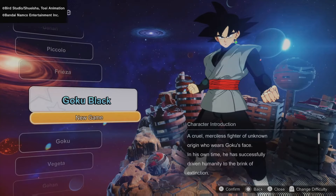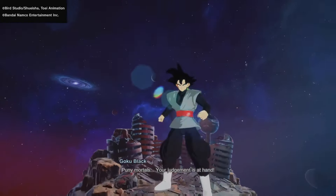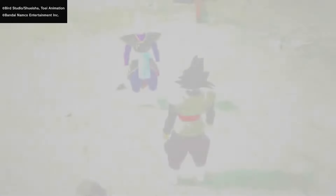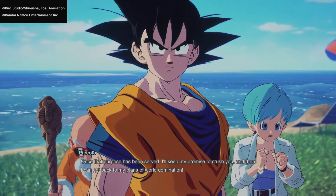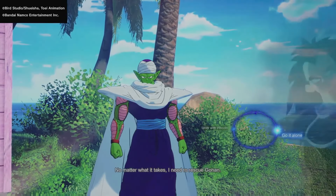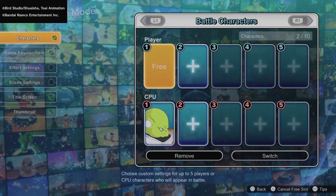Goku Black and Jiren are a little questionable — I'm pretty sure a lot of their content is going to consist more of custom battles rather than the actual storyline, since they're only in certain arcs. With Goku Black, he'll be flying into the stage with Zamasu to incorporate his side of the story. Episode mode is also where you'll have access to the what-if story, so choosing something outside the original canon will give you a different outcome.